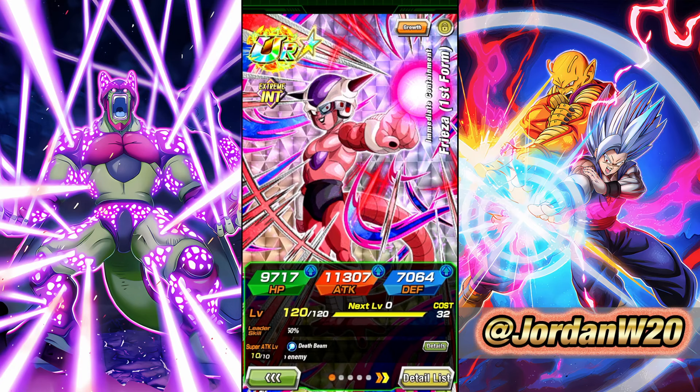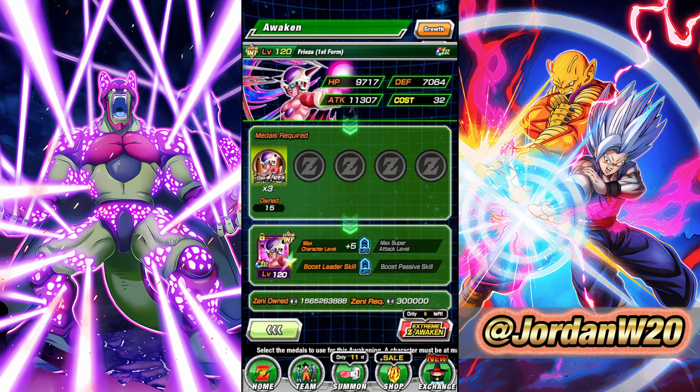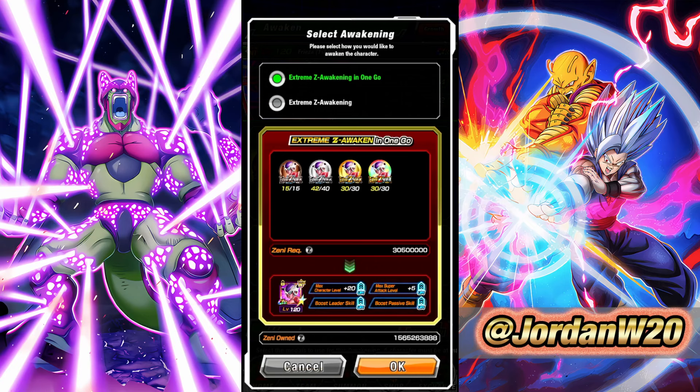All right everybody, we are back and I do have Frieza ready to be awakened. We've got all the metals that we need. Again, you need to go down the Z Hard stage left path three times, Z Hard stage right path three times, Super stage left path three times, Super stage right path three times — unless you get a question mark, then obviously you get to go down one of the paths less times.